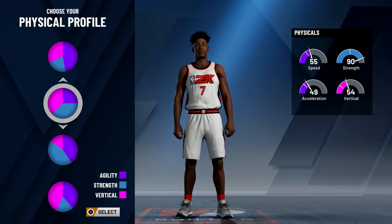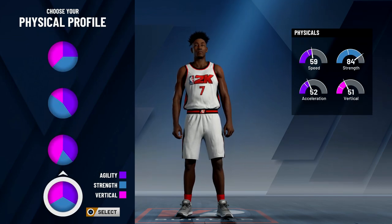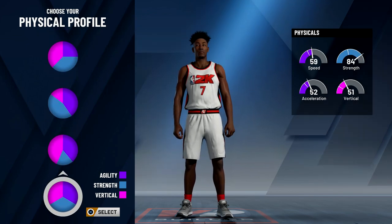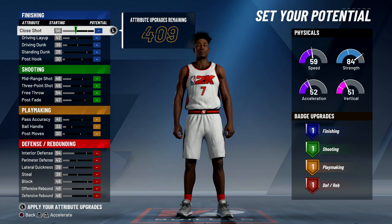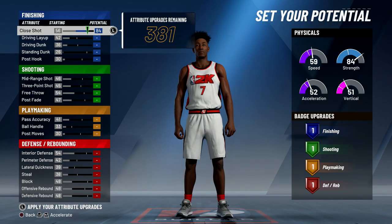However, if I do choose this bottom pie chart it is much better — I'll show you guys once we get to the weight and the wingspan. But we're going to choose the bottom pie chart for this build. When it comes to the attributes, we want to max out the close shot.